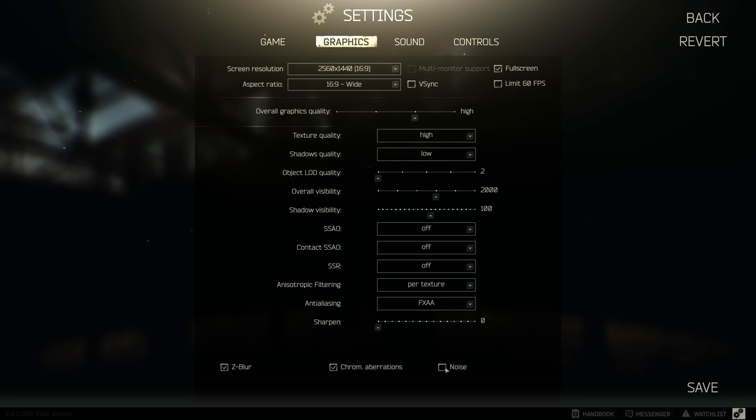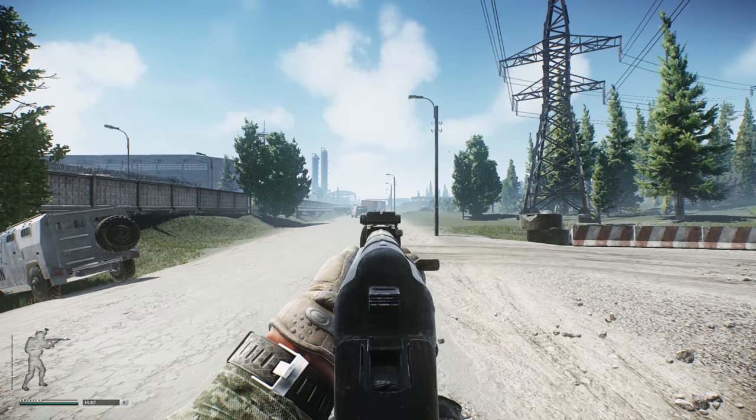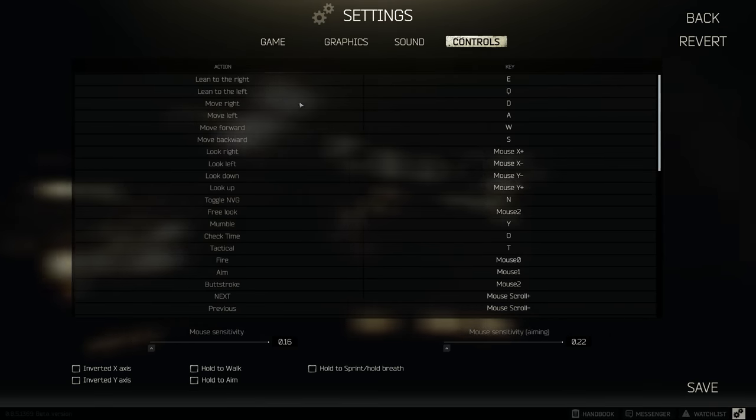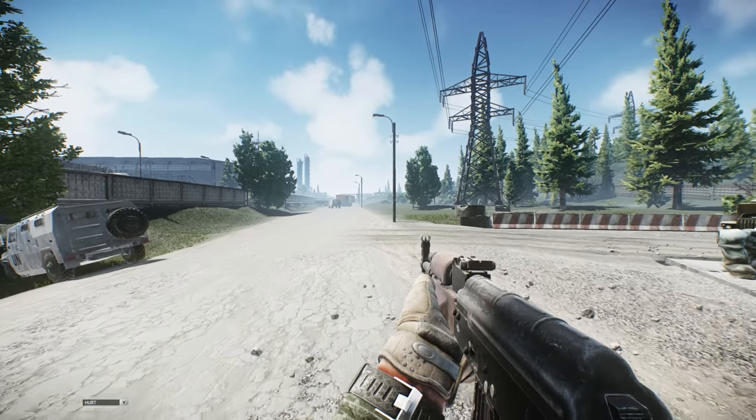At the bottom as well, I would recommend turning off noise and Zeebler, which will just clear up the screen a little bit, and maybe chromatic aberrations if you want — that makes the image a bit tighter and cleaner. As you can see, the game doesn't look awful. The main thing you'll notice in proper gameplay is going to be the shadows, but you definitely want to make sure you turn off the SSAO settings.